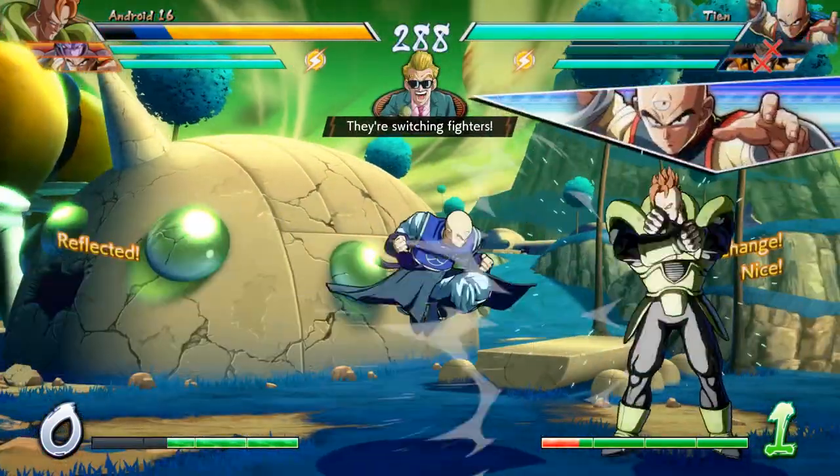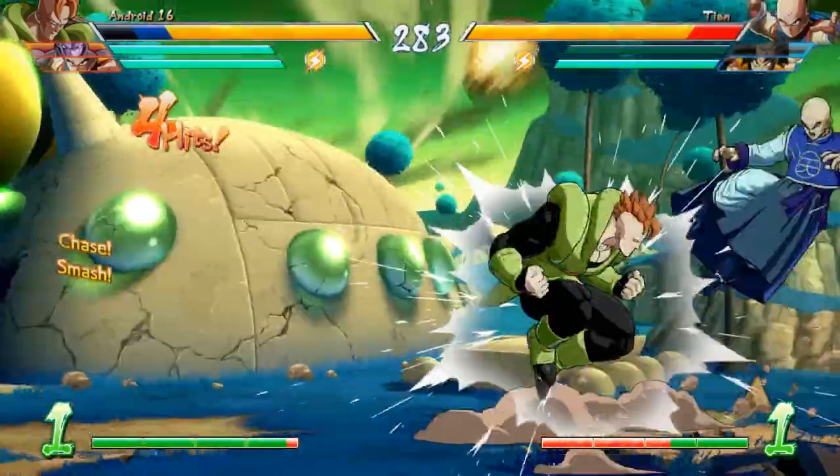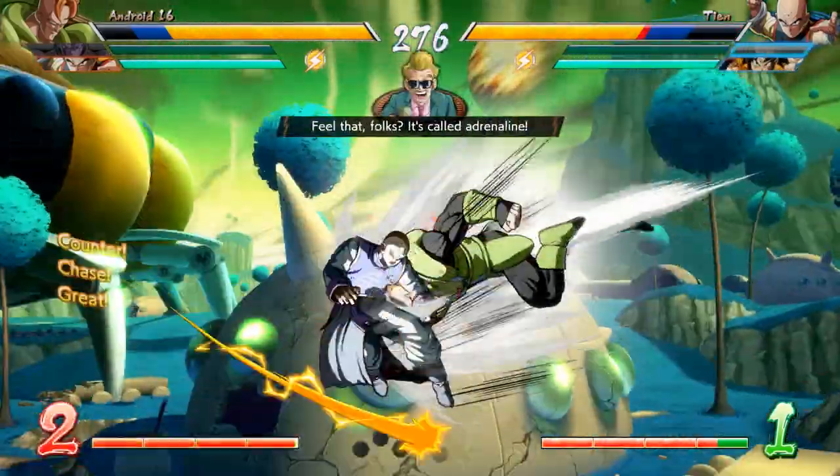In Dragon Ball FighterZ, defense can be kind of hard, especially when you're dealing with characters like adult Gohan that have block strings that can literally go on for a full minute. But that's only if you sit there and block. The two mechanics I'll be covering today are Reflect and Z-Change, both of which are immense helps on defense.